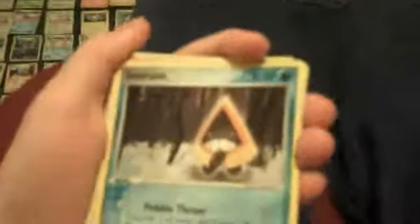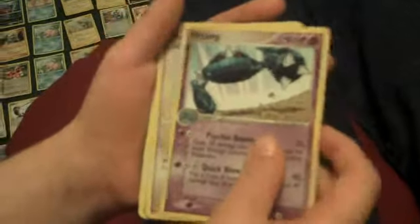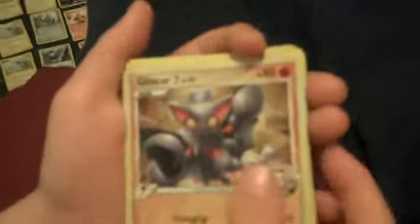And these are some other cards: Snorant HP 50, Lairon HP 70, Arbok HP 80, Swellow HP 70, Meetang HP 80, Happiny HP 60, Glyscore HP 80, Torterra HP 140, Shogon HP 90, Electrope HP 90, Recario Champion HP 90. And that's it.